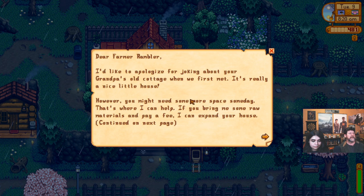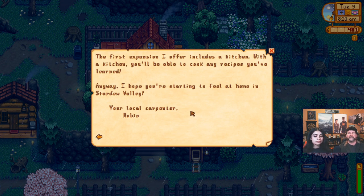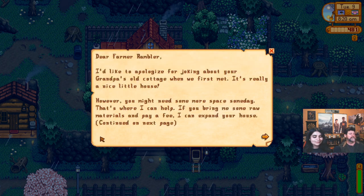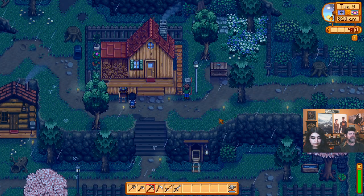Dear farmer Rambler: 'I'd like to apologize for joking about your grandpa's old cottage when we first met. It's really a nice little house. However, you might need some more space someday — that's where I can help. If you bring me raw materials and pay a fee, I can expand your house. The first expansion includes a kitchen — with a kitchen you'll be able to cook any recipe you've learned.' Seems like the game should have given me this letter before the well letter. Three letters at one time — that's a little overwhelming.